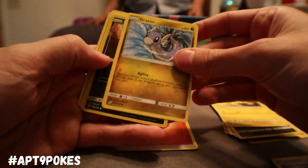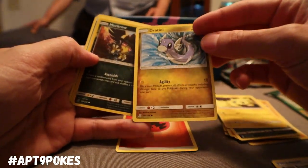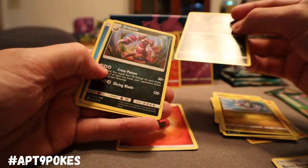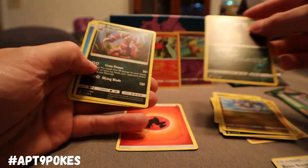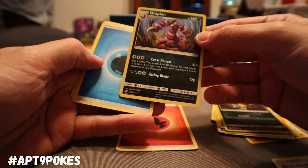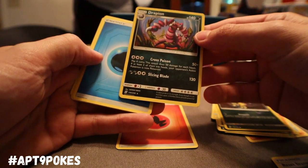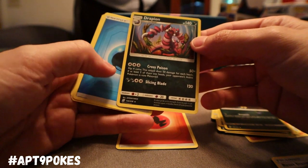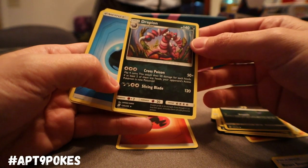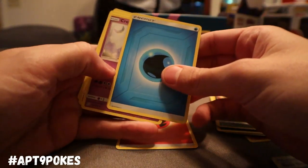Joltik, got that Dratini — this might be the same Dratini from Dragon Majesty but it's definitely a Dragon type, so that's cool. Got that Reverse Holo Murkrow, and Andrapeon — Cross Poison: flip four coins, it does 50 damage for each heads, and if two of them are heads your opponent's active Pokemon is now poisoned. And Slicing Blade for a straight 120. I like it.